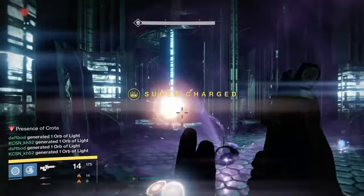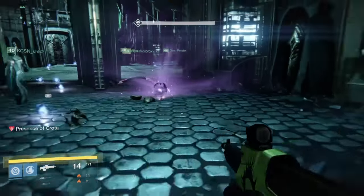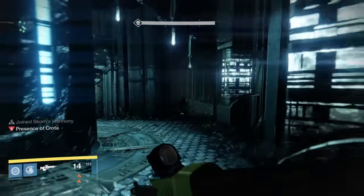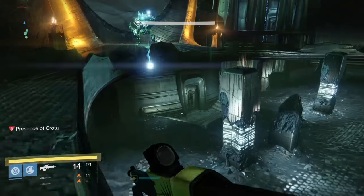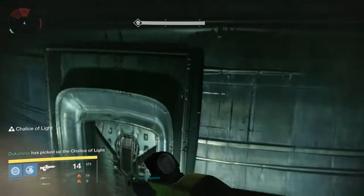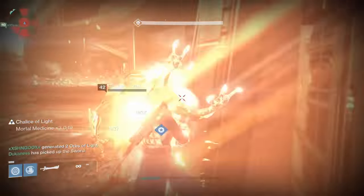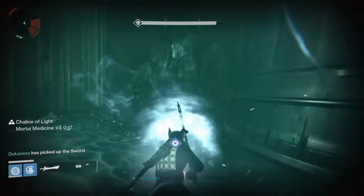Getting into the play by play, it obviously starts with taking out the swordbearer. I recommended one player to have a Raze-Lighter in their heavy weapon slot, preferably the Sunsinger because of self-res. We send the Sunsinger in to get the first sword. The swordbearer doesn't spawn until somebody leaves the crystal room, so the first player to leave should be the sword runner so they can meet the swordbearer at the door. It takes just over 2 uppercuts to drop the swordbearer — if you use a grenade, 2 uppercuts is more than enough. As soon as I drop him, I take the sword and head to the perch on the left. When I get to this point, I start my countdown at 3.